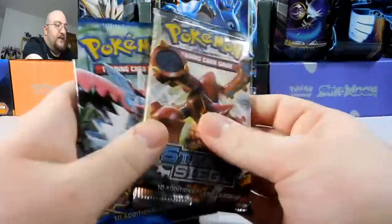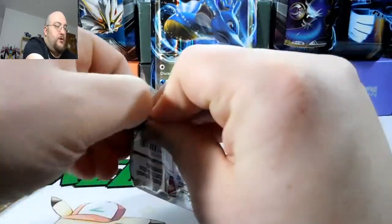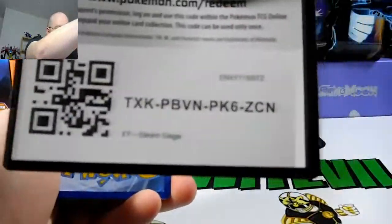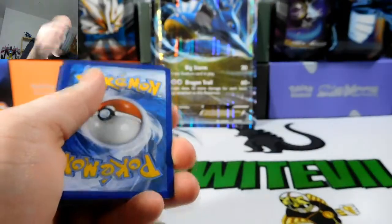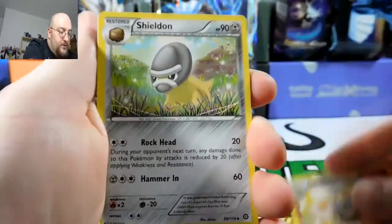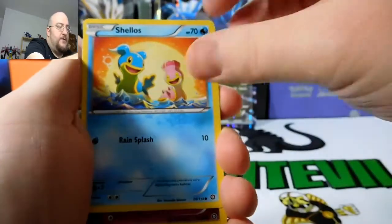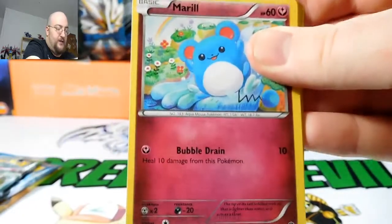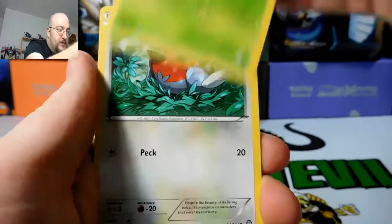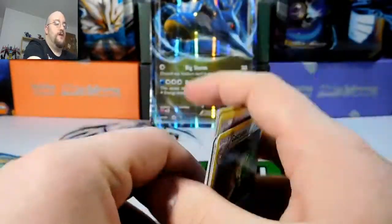We'll go with Steam Siege first. All code cards are up for grabs for whoever watches first. We got a green card backing, so this doesn't look good for this pack. We got a Monferno, a Shellos, an Aipom, a Marill, a Drifloom, a Seedot, a Fletchling, a reverse Litleo, and a Gastrodon regular holo. Nothing fancy out of that first pack.